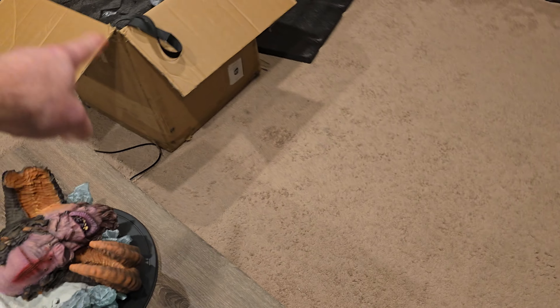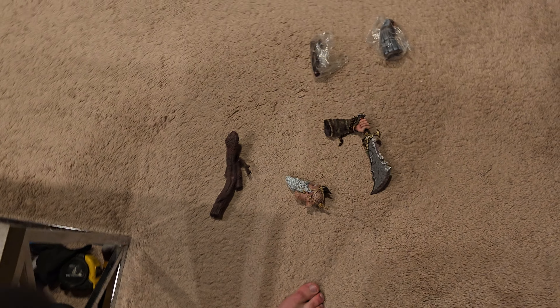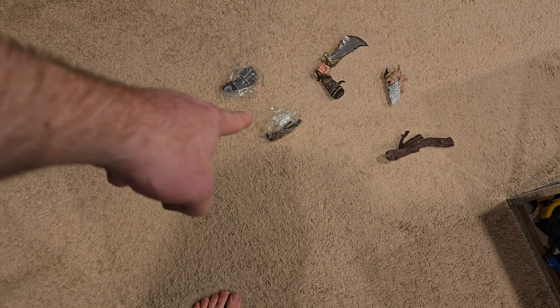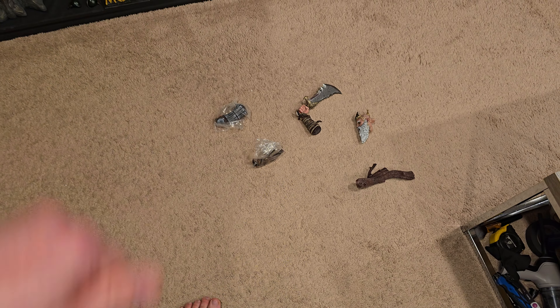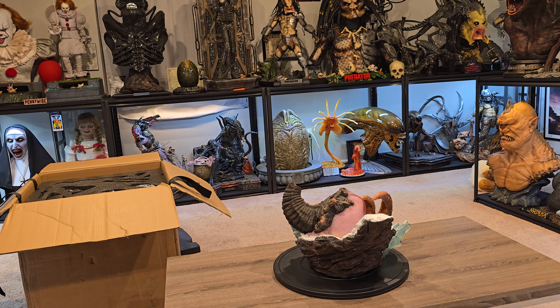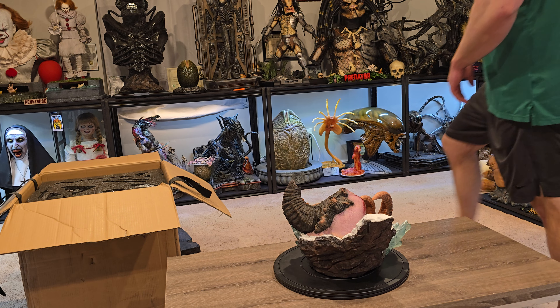So this was all the extra parts that were in the bottom part of the foam. You got one of the Blades of Chaos, Mimir, a tree branch, a horn, and a fist. This does come with a few different swap-outs.